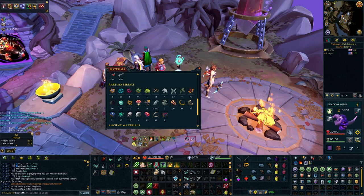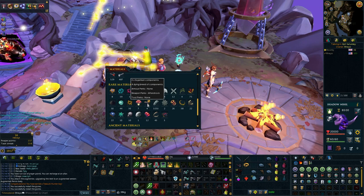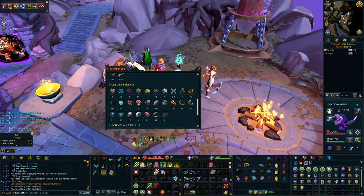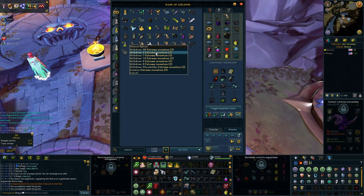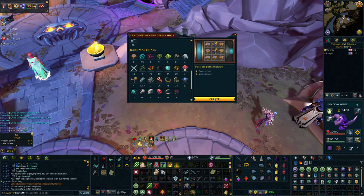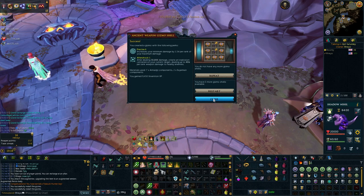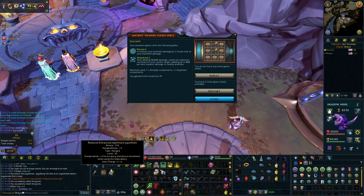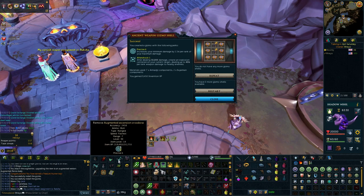Now we have enough Armadyllian components and Ilujankan components to do an Aftershock roll. Let's go ahead and see if we can do a two-for-one. P6A1, come on. One more perk and then we're all done. Granted, that one's not the hardest to get, but I was really worried seeing how last time went.